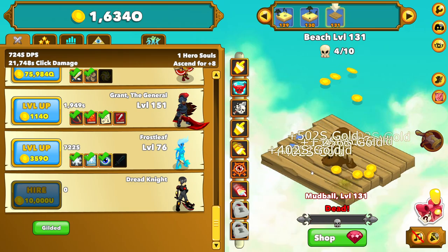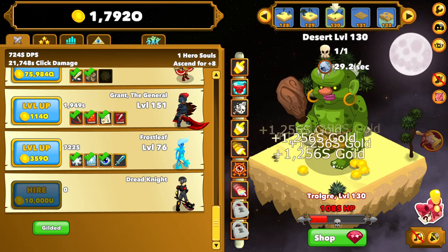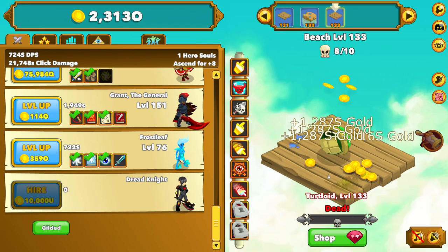Oh okay, it was one of those things. I'm going to turn auto roll off just because I wanted to see exactly how quickly we were killing this idiot. And pretty quickly — still takes about a second though, so that's not good enough for me. And for getting here, I get one gilded hero: the Ice Apprentice. And we're just going to keep on track at level 133.